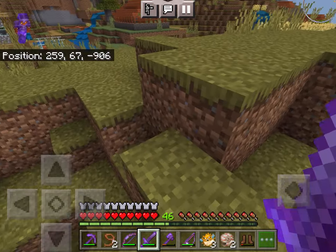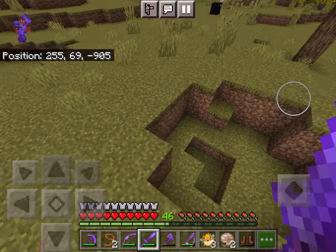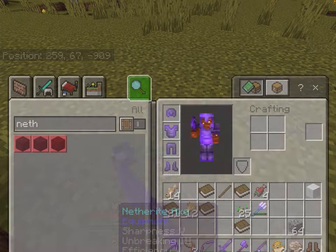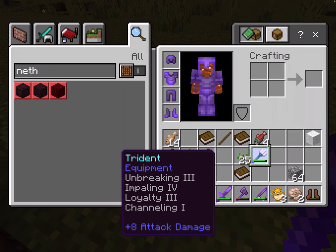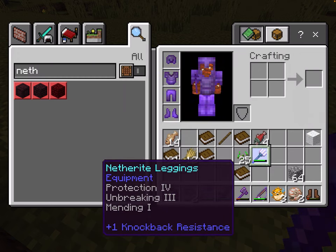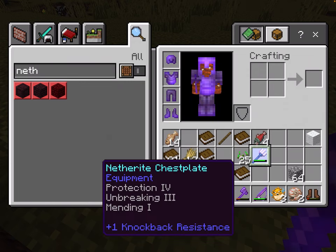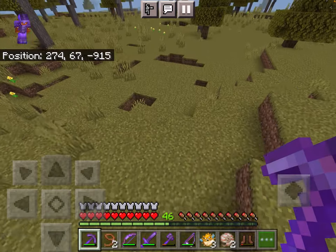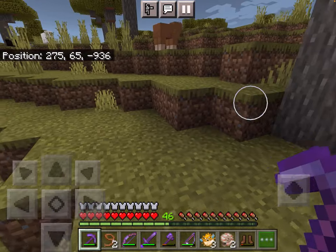I also have this axe which is 13 attack damage — also a lot. That's the pickaxe. You can pause the video; I'm just going to show you all the enchantments on my tools. Trident, boots, leggings, chest plate, helmet — I do have Protection 4 on the netherite armor, which is very nice.